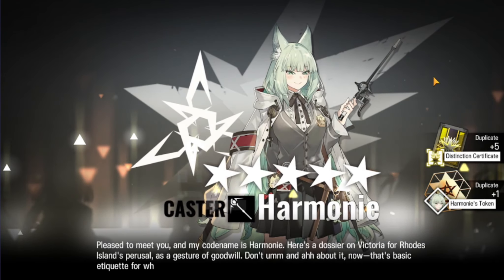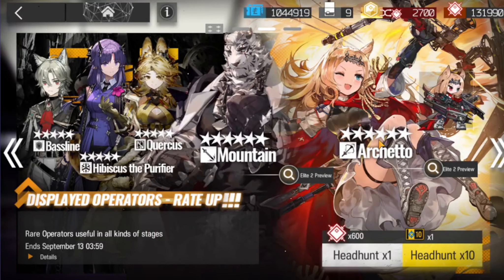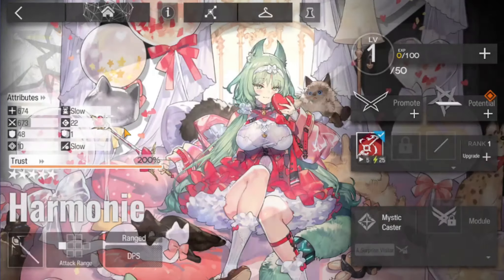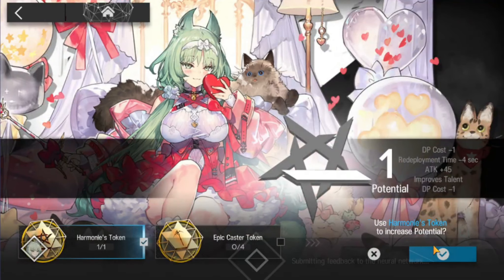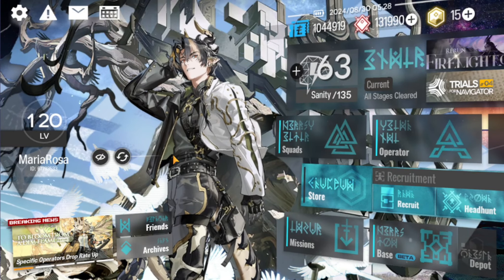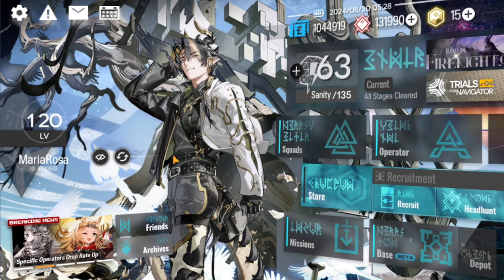Dossier on Victoria. Smug cat. Anyway, if you want to get them that's great, but please keep in mind we have a limited banner coming up. Oh, I forgot I got her skin. We have a limited banner coming up, so if you don't need them just skip that banner. But you can get Mountain in the shop. And yeah, I guess that's it. That was quick. I'll see you guys next time.